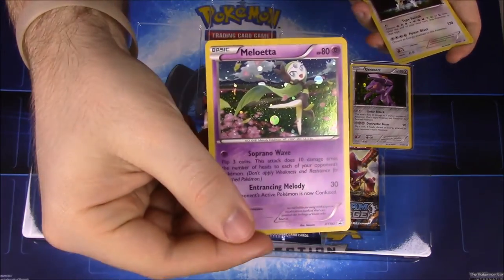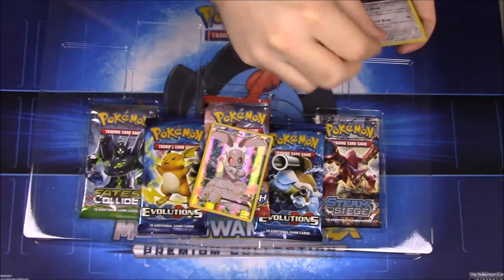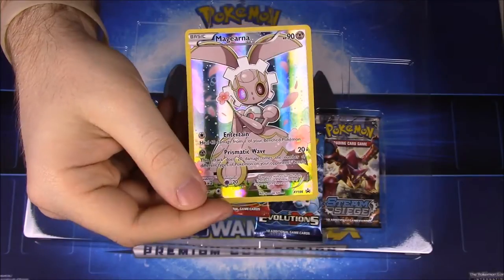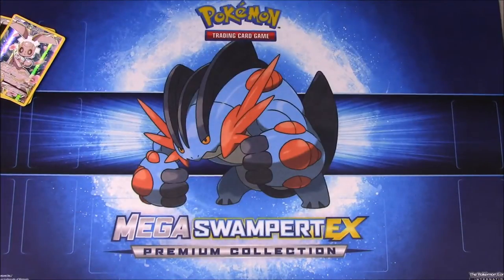Meloetta and Genesect — it's hard to put them out — and then of course the Magearna full art, which looks really awesome. But yeah, that's all the promo cards unless there's one hidden in here somewhere.